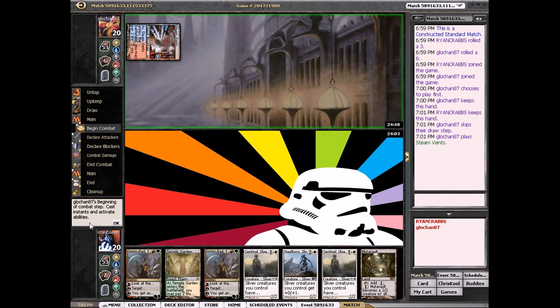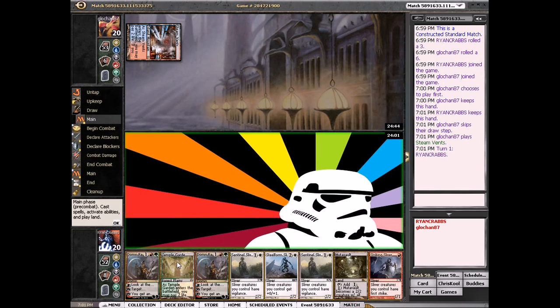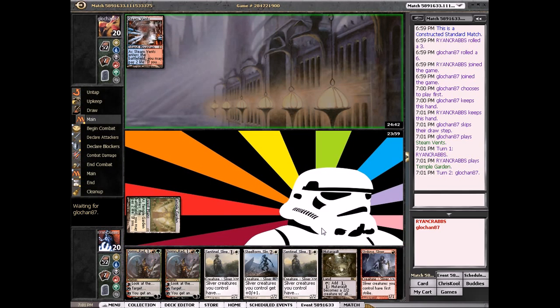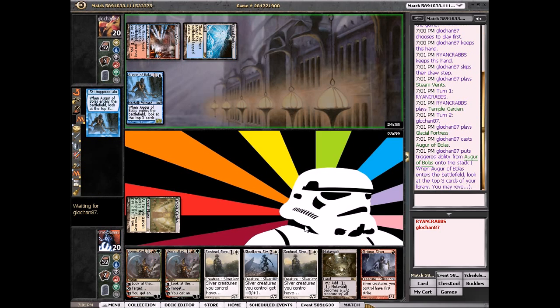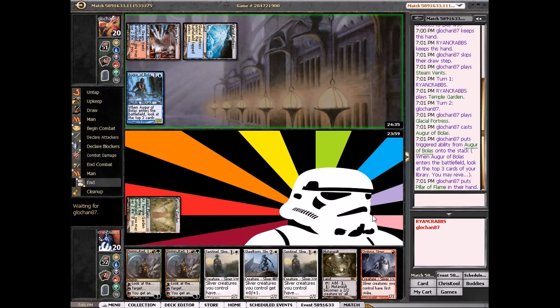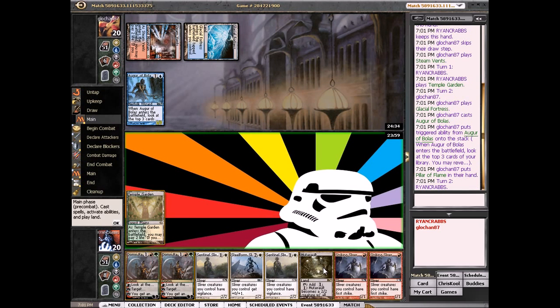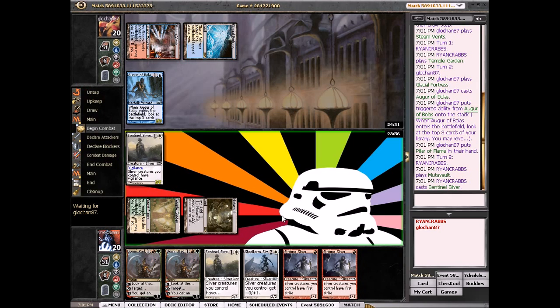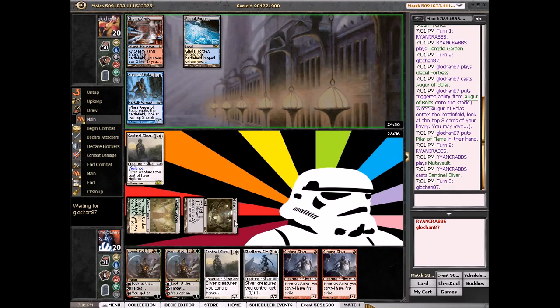We drew a red, and our hand is really good. Steam Vents — looks like we're playing against probably blue-white-red slivers. That's not what we wanted to draw. Obviously any uncastable sliver is just not where we wanted to be. Augur and Pillar... oh my gosh, looks like this is going to be hard.